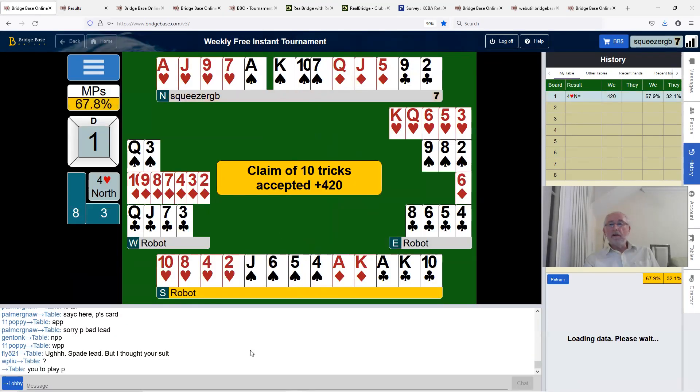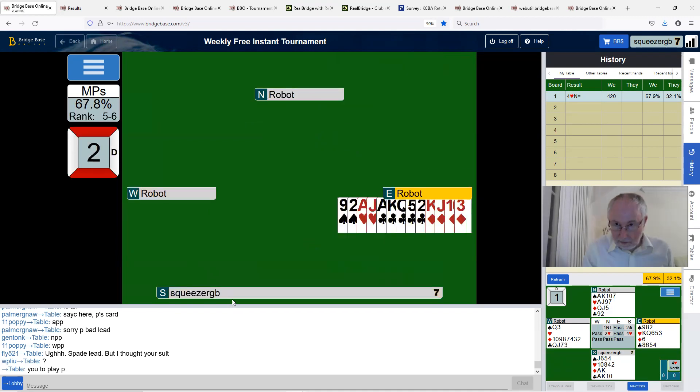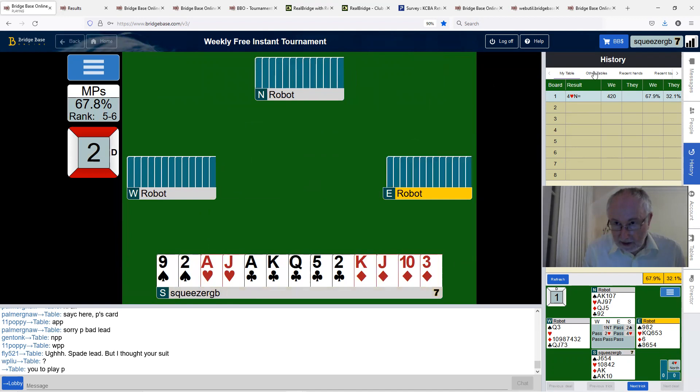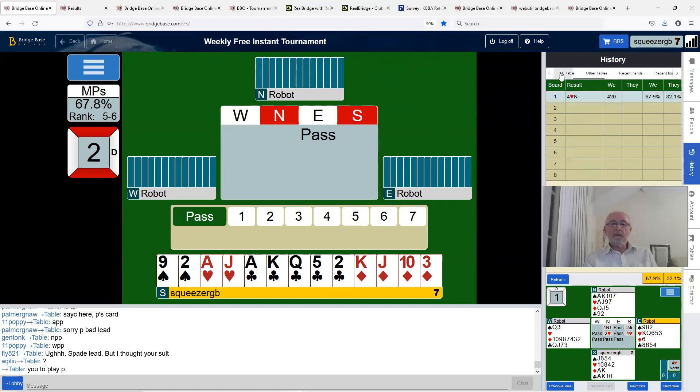Good job we didn't go looking for the slam — we had a bad break. Making the contract was worth 67%, which presumably means some tables did better. No trumps did turn out to be better because of the bad break in hearts. Four spades also proved better, but in general that sort of hand looks better in a suit contract — it was just the bad break that worked against us. On to hand two.